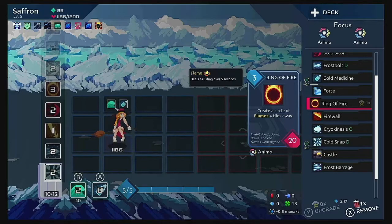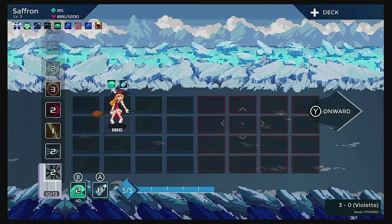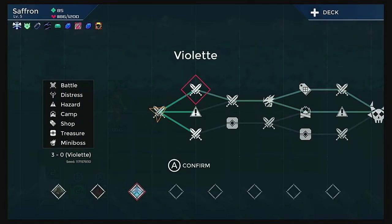We are currently focused towards the Anima Company, which specializes in both ice and fire and lightning. So we picked up some fire spells too. It's easier to show this than to just talk about it, so let's go onward.